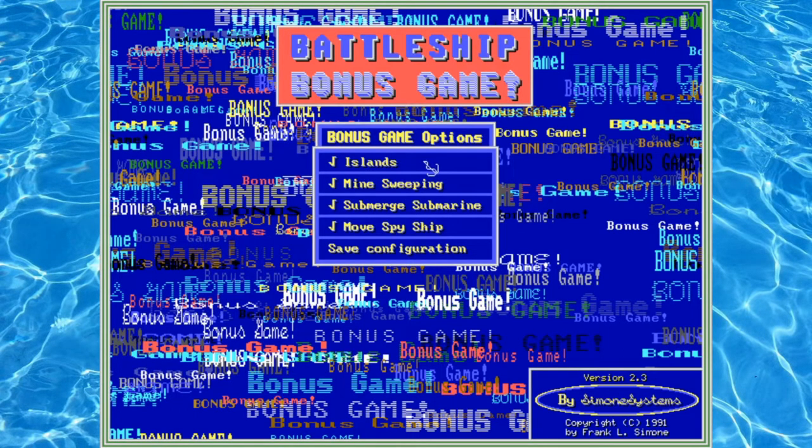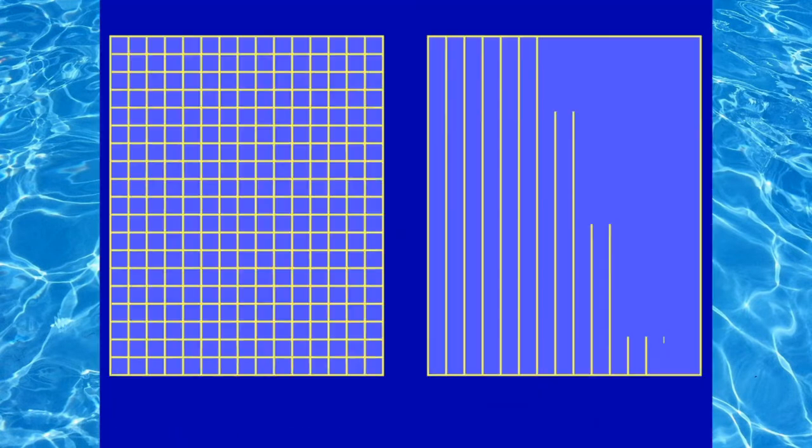There are a couple of really fun options here. One is Islands, which puts islands on the board and reduces the number of shootable squares. You have Mine Sweeping — your minesweeper ship will root out mines around its perimeter if you hit one, which prevents you from getting hit by it later. You can submerge your submarine once per game — if it looks like the computer is about to hit it, you can put it underwater and shots will pass over it. And you can move your spy ship one time throughout the game.